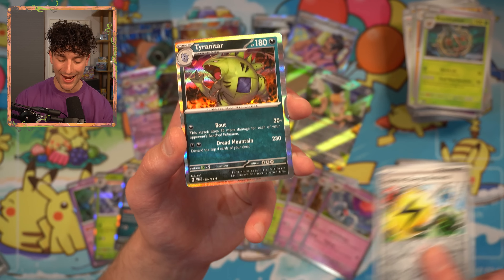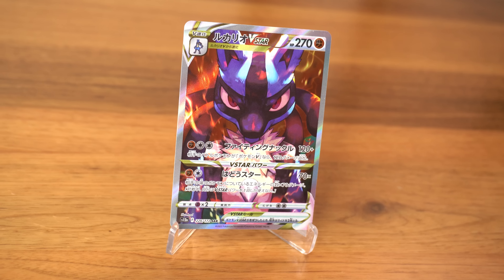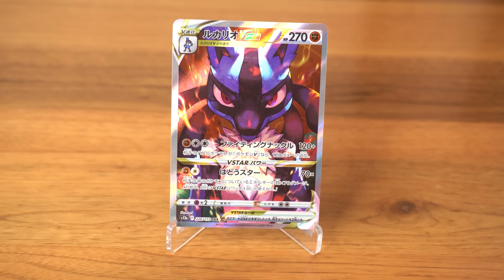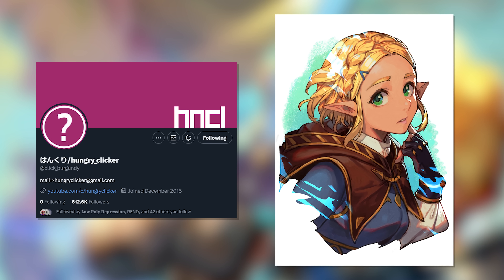And the Tyranitar — that's a really nice illustration, by Hungry Clicker. You might be familiar with Hungry Clicker — they illustrated the Lucario V-Star, there was a promo in the Crown Zenith ETBs. They're a very popular artist over on Twitter. So if you like seeing video game characters illustrated in cool, interesting ways, go and check out Hungry Clicker on Twitter — you will not be disappointed.